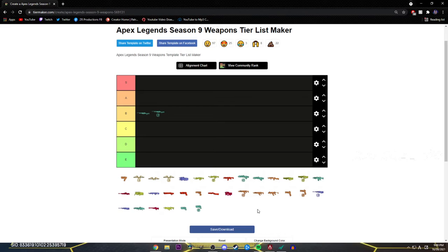I feel like it's nearly better than the EVA now because of the shatter caps. You have 12 bullets and you're doing consistent 55 damage. Honestly, I'm chilling with that. And if you headshot someone, you get 105 — if you charge it up and get a headshot, you get 105 damage with it. So I'm putting it in B tier.